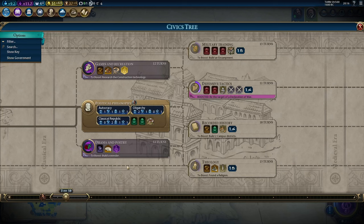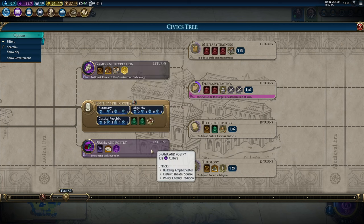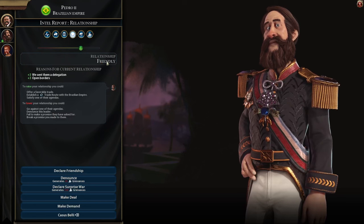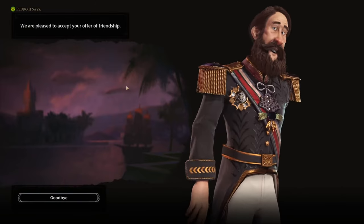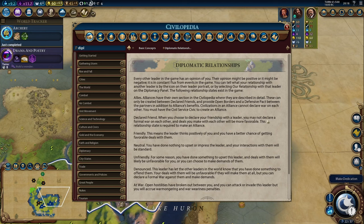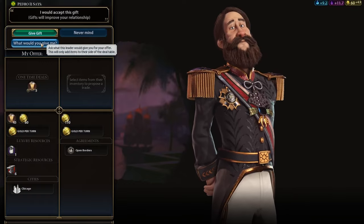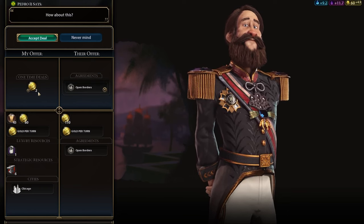For the next civic, we're going to go for drama and poetry to unlock the theater square. Based on how this game is going and the fact that America is a pretty good cultural civilization, I'm going to start concentrating on cultural growth, which the theater square district helps with a lot. Our positive relationship with Pedro has now developed into a friendly relationship, so we're going to declare a friendship with the Brazilian Empire — and they're pleased to accept. Because we are now declared friends, we can't declare war on them, and more importantly they can't declare war on us. Deals we make with them are going to be more favorable.